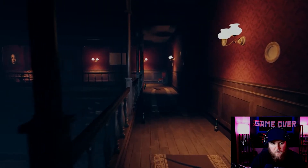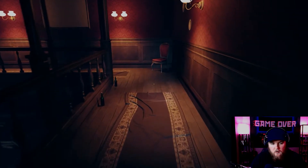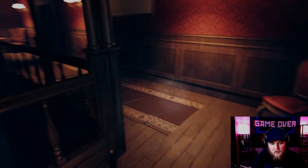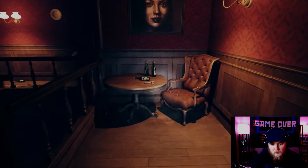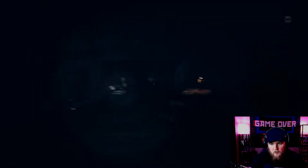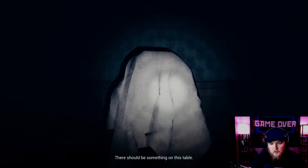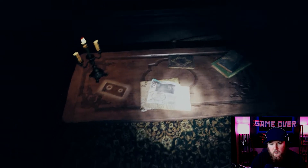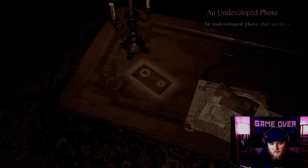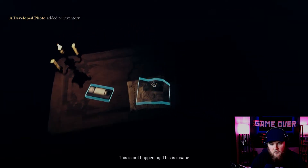That might be where we came out of — maybe the master bedroom is the open door over there. There are a lot of wine bottles up here; they definitely had a drinking problem. Look at all these wine bottles and a corncob pipe. Oh, what is this place? Not this again. There should be something on this table — oh, another VCR. Let's take a picture and see what happens.